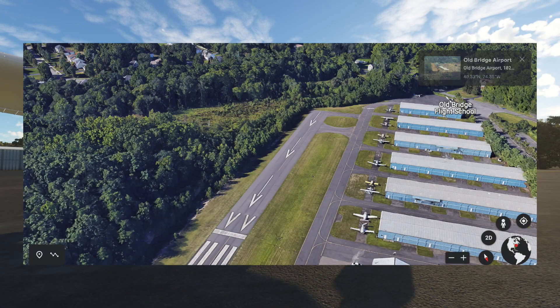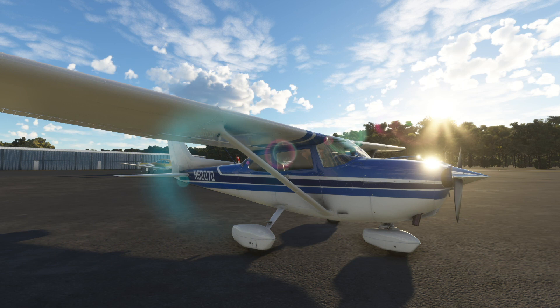If you pull up Google Earth, you'll see that the real-life tree height at the end of the runway on approach is a bit more welcoming, and you don't need to do as dramatic of a drop-in as we did there. However, we survived and we didn't bounce, so not too bad.